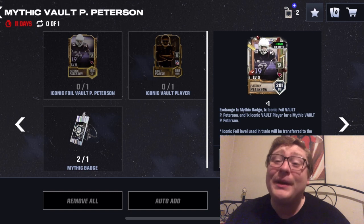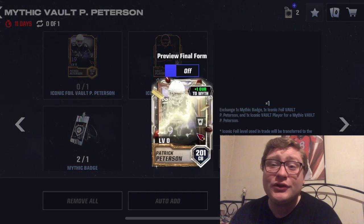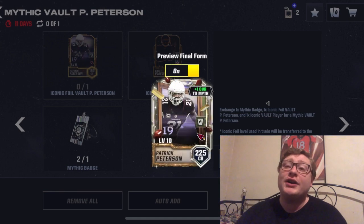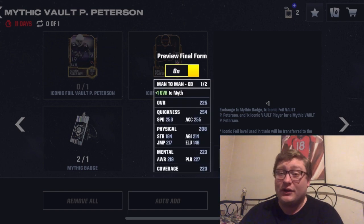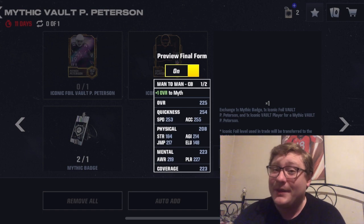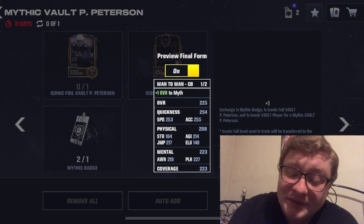Let's go look at the next one — and this is Patrick Peterson, the future Hall of Fame cornerback, predominantly of the Arizona Cardinals. He is 201 overall when you get him, but we want to look at his crazy maxed out stats when he gets all the way to level 10 at 225 overall. He also gives a plus one overall to the mythic players — all three of these guys will. 254 quickness — this may be the fastest card in Madden Mobile right now, at the very least it's got to be around the top 10. 253 speed, 255 acceleration.